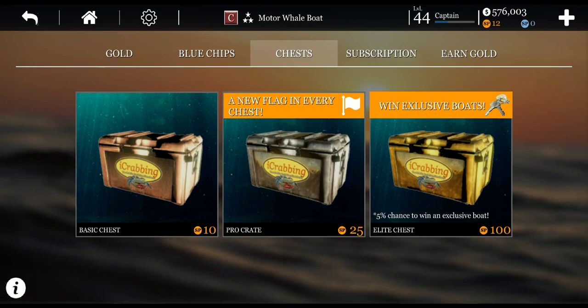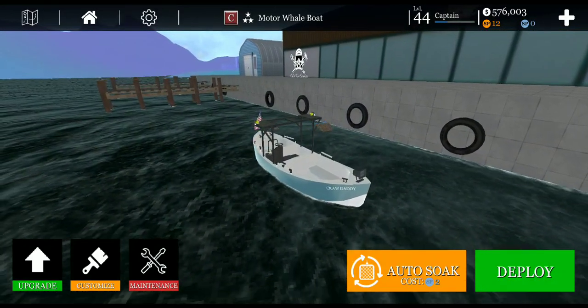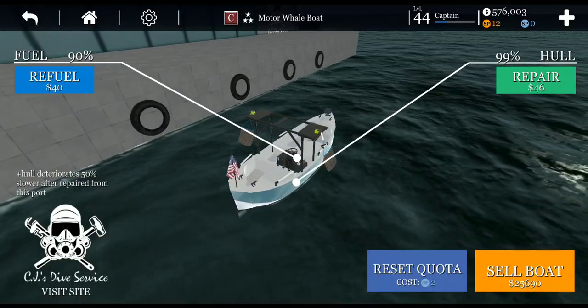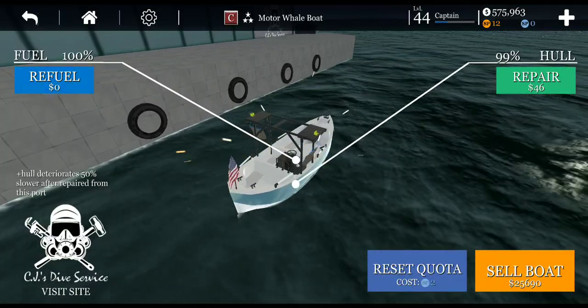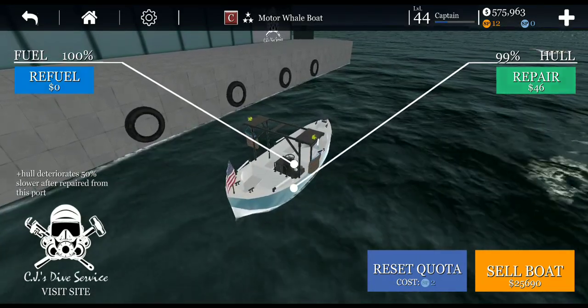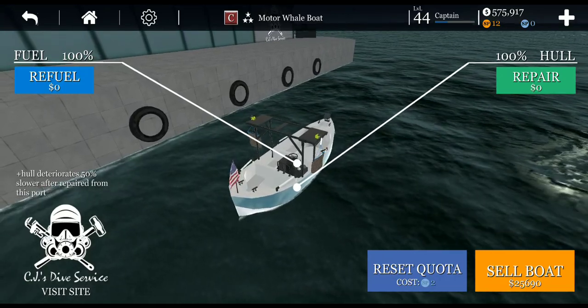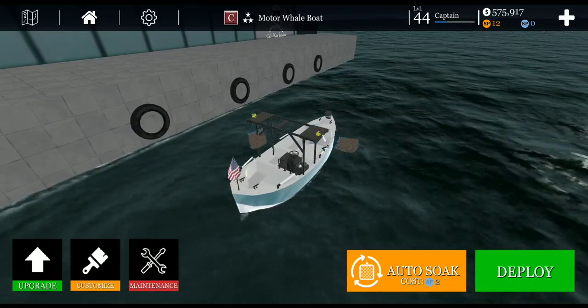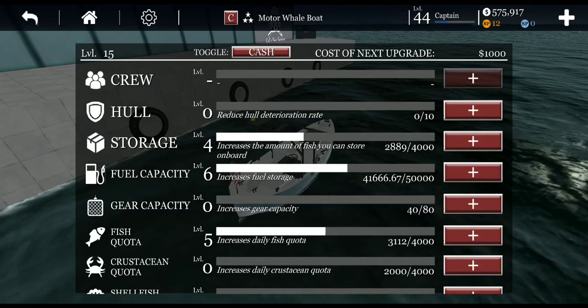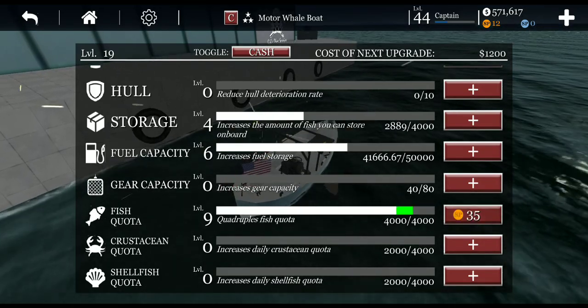For people who are starting out, that $2,500 could be fuel money or used to fix their haul. One thing I recommend: stay away from the blue chips. If you're going to get gold, spend it wisely. We used 10% fuel — that's $40 — we have 99% hull and only got 1% haul damage which is $46, not bad. If you want you can reset your quota before that seven-hour period. Best thing I'd recommend: once you start getting the money, start maxing it out for what you're going after — so if you're going after fish, put it up there for fish.